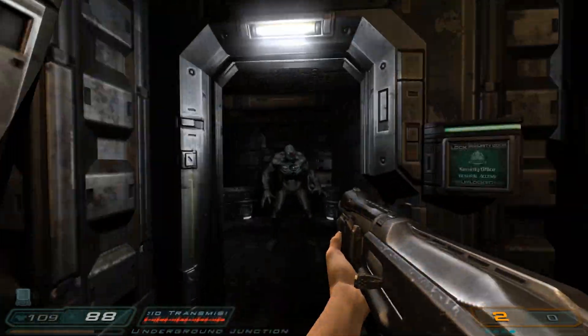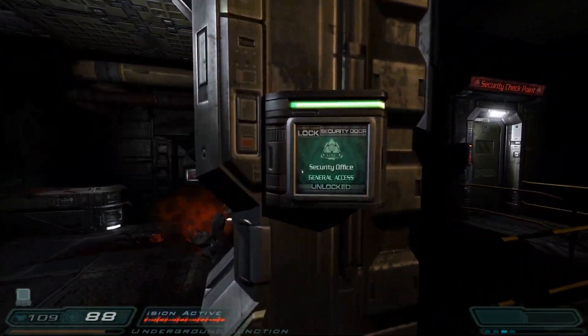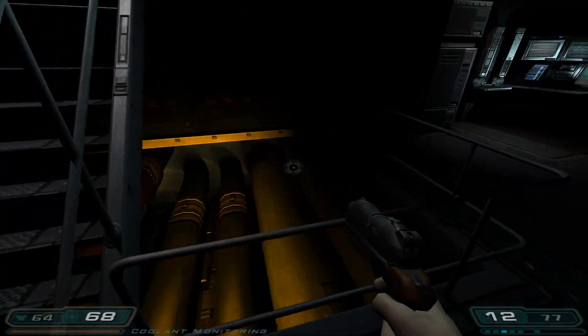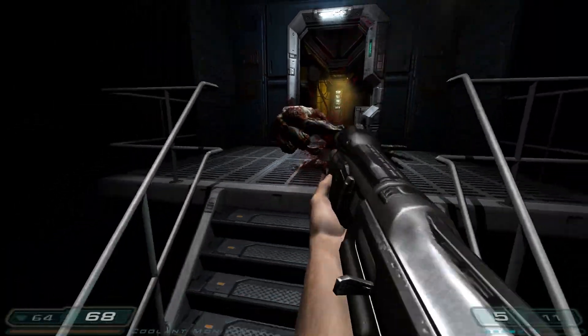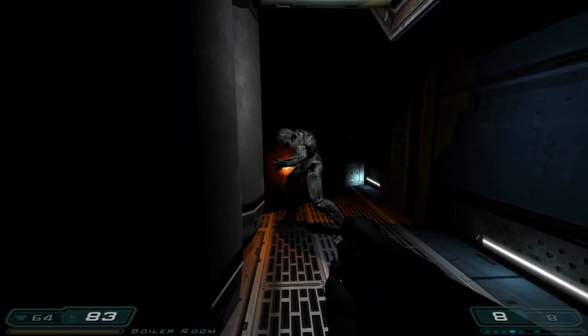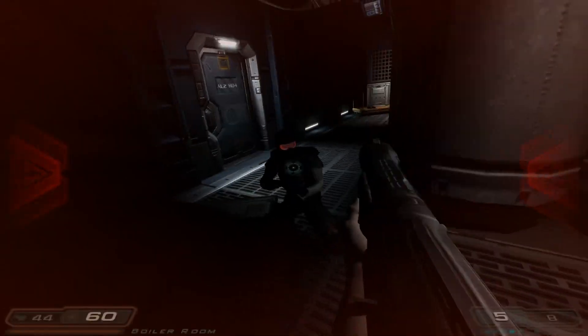Too slow-paced to be a good retro first-person shooter and too fast-paced to be a good horror game, Doom 3 doesn't manage to find its way out of the wilderness. The only real weapon it has in its horror arsenal is the jump scare, the old-fashioned monster closet. And the problem is that because it's still trying to be a fast-paced first-person shooter like its predecessors, you'll sometimes just run right past those scares without giving them a second thought.